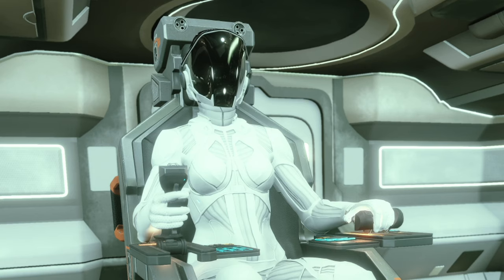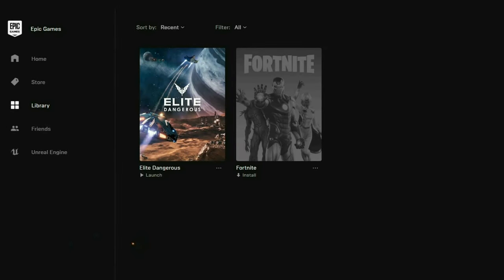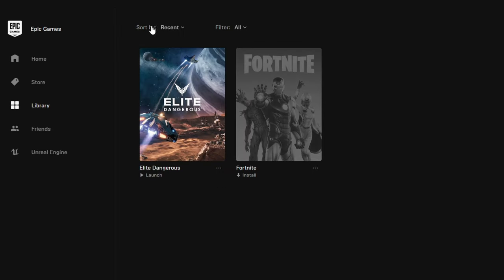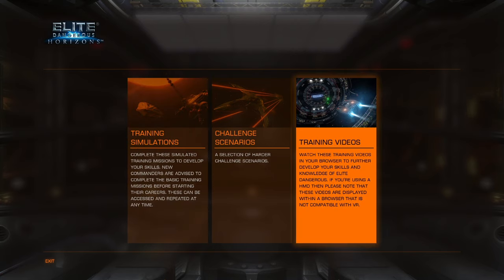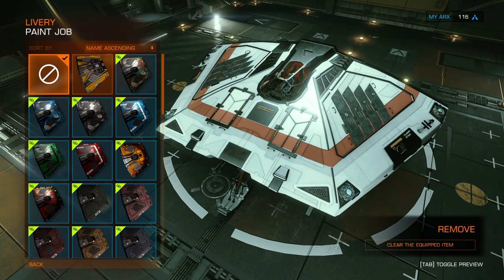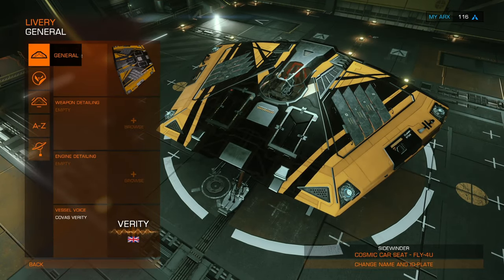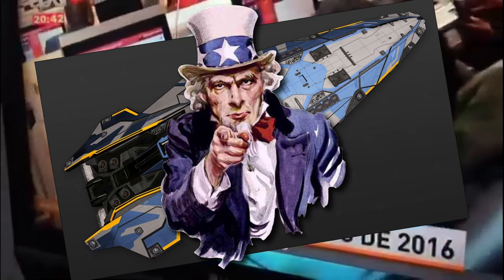Hey there, new Commanders! This one's for you. So you downloaded Elite Dangerous from the Epic Game Store and became a brand new space pilot. You started the game, did the tutorial, customized your Commander, and applied that free Sidewinder skin from the livery. What do you do next? Well, for starters, let's work on getting that new ship to get you going.